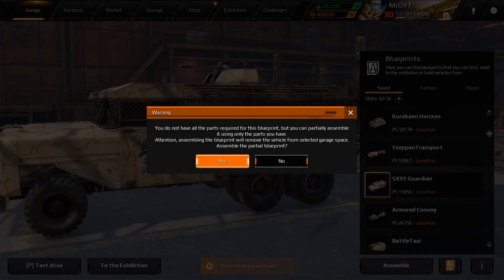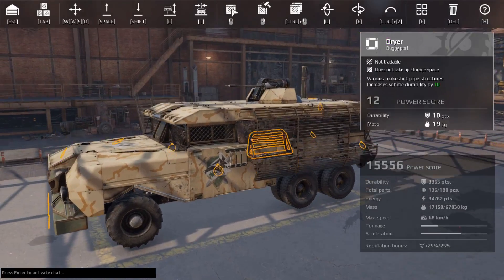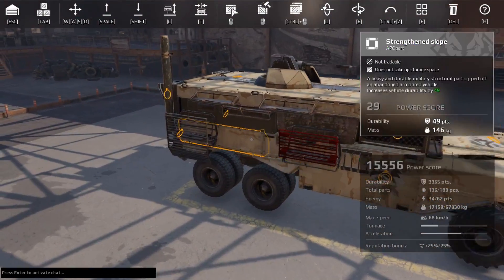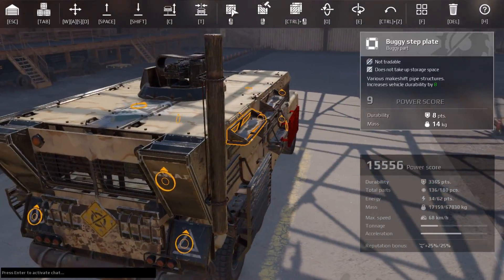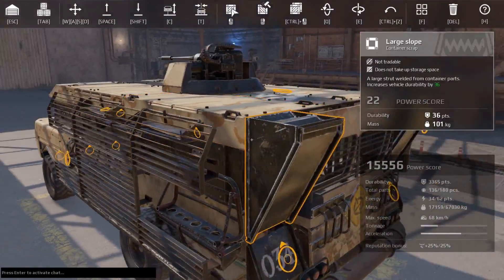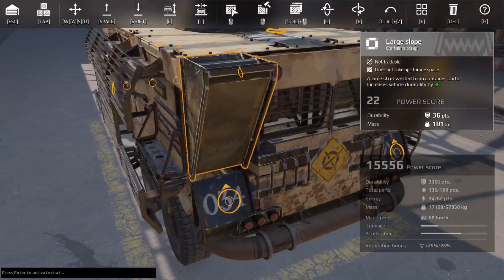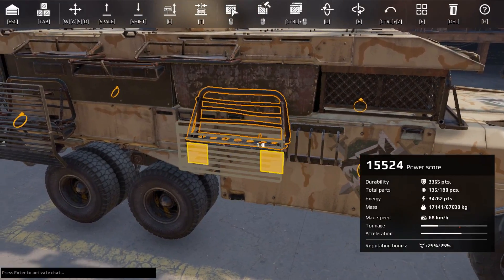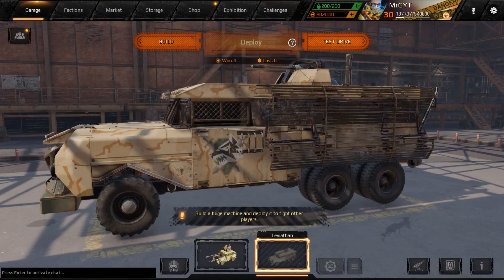Alright, next we have SX-95 Guardian by Skull 606. It looks kind of like a big bus. I must be missing some decor part — maybe I don't have enough of these new bits they've given out. Let me move this so it fits, otherwise it'll drive me nuts.